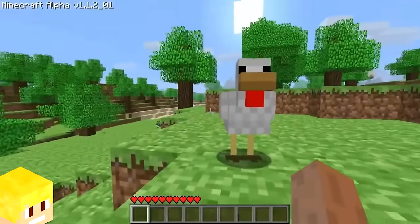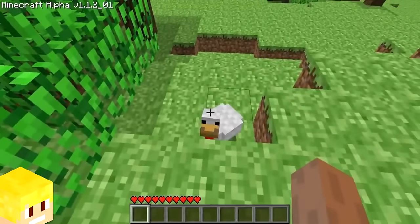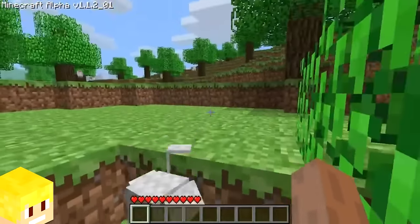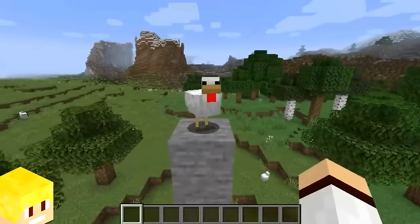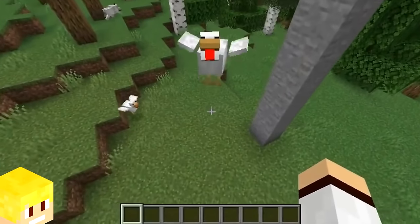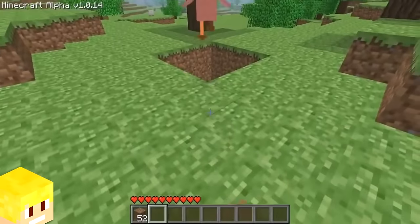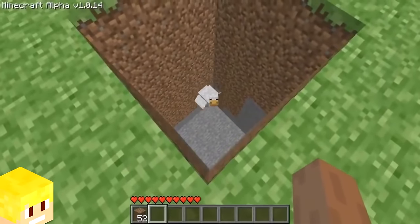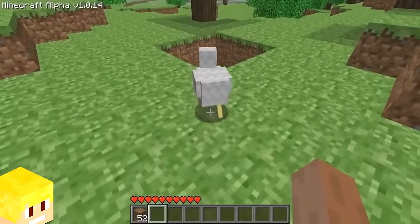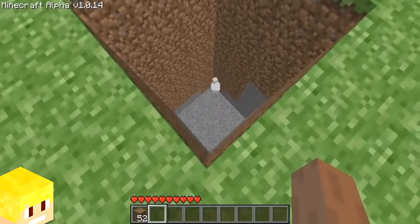The chicken was added into Minecraft in the alpha phase. In Minecraft today, pushing a chicken off an edge will cause the chicken to flap their wings down to safety. However, in Minecraft Alpha, the chicken would still flap their wings to the ground, but they would still take damage and die regardless.